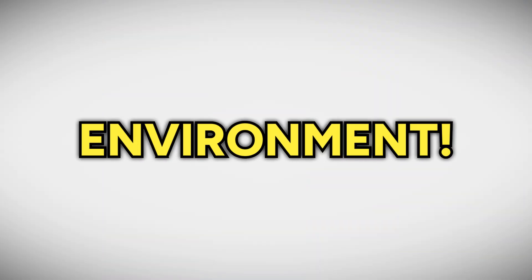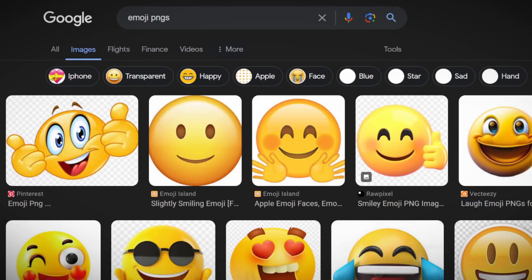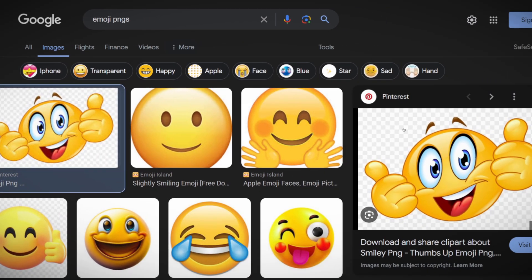Alright, let's make the environment. For the flooring, I want a checkerboard look. So I'll go to Google Images and find a fake PNG. Now let's take a screenshot of this and make it into a material.